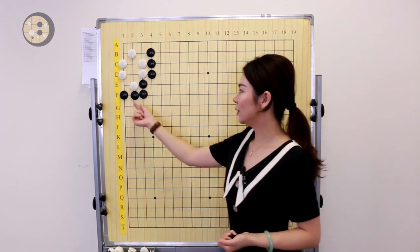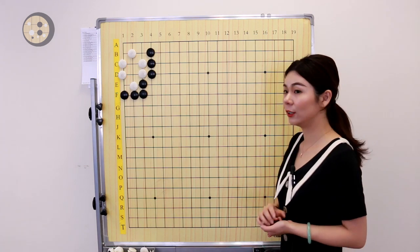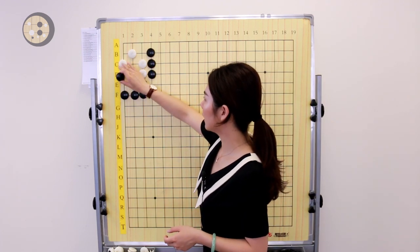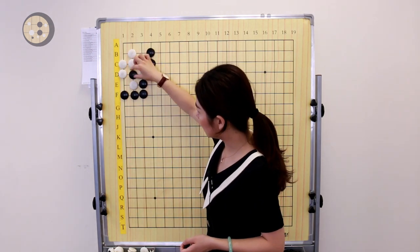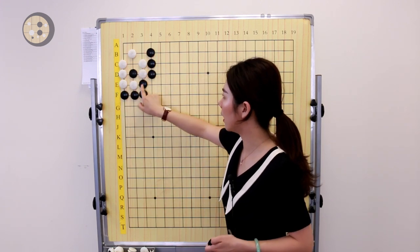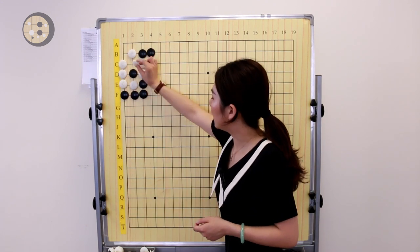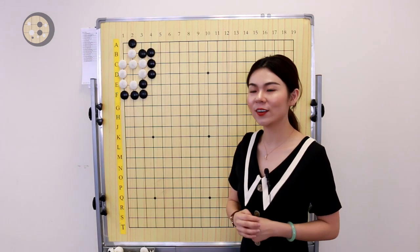Black has one stone on the first line here, and we have to take advantage of the fact that White's liberties are very tight. The correct move is to throw in here. If White captures, we're able to kill that eye. So White has to connect here to secure the eye on top. Since we made this exchange move, we're able to atari here, and if White captures, we're able to enter the corner and kill the eye in the corner.